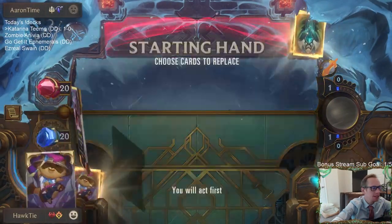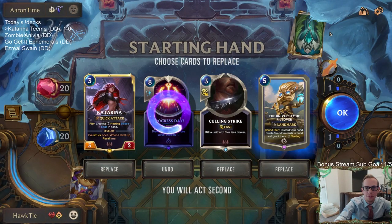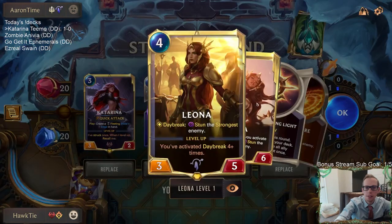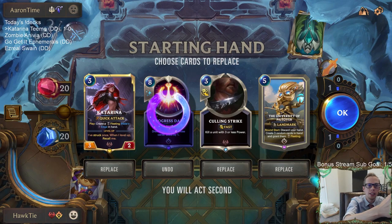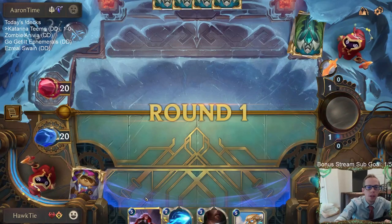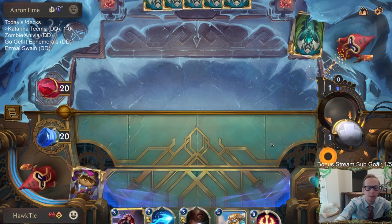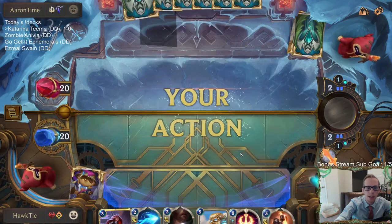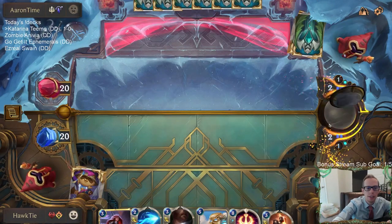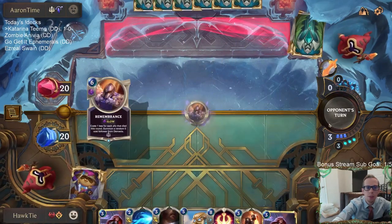All right, next matchup — Lux and Leona. Let's get rid of that. Leona is a 3/5, so theoretically dies to Culling Strike. We'll keep these two, keep Katarina, and get a Mystic Shot. That rank number is like how many rank points you have, so the more the better — it's not like standings where you want to be number one.